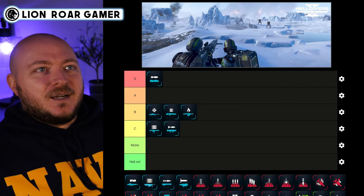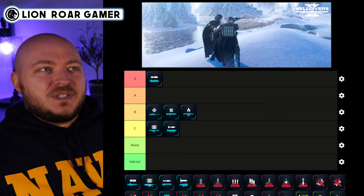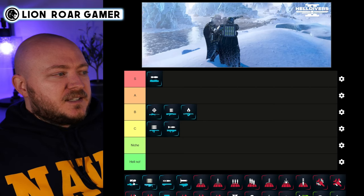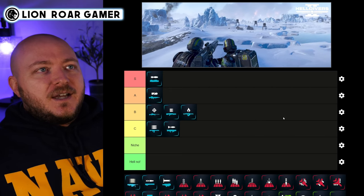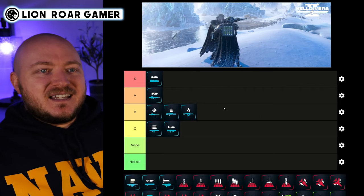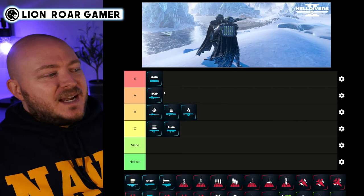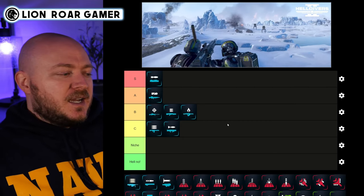Next is the Auto Cannon, which also has a backpack. If you can have a teammate help you it can be really really powerful — it can take out some of the biggest most heavily armored things in the game. I'm putting it in A tier because it's just a bit better than the Recoilless Rifle. I can't put it in S tier because it is a little difficult to maneuver around with, and in real matches you don't just stand still and shoot — you get swarmed.